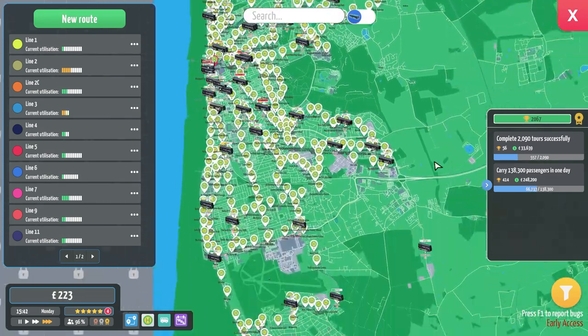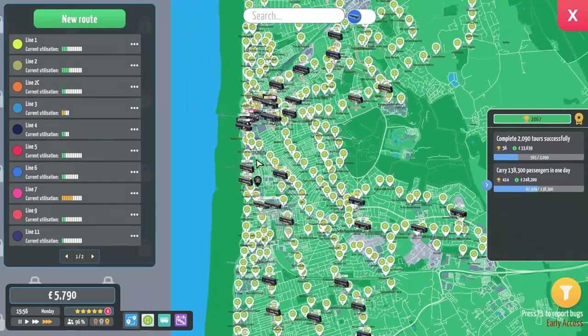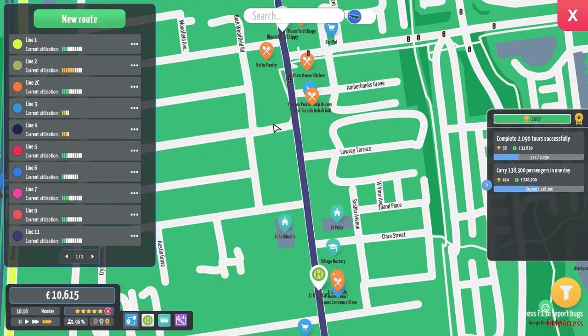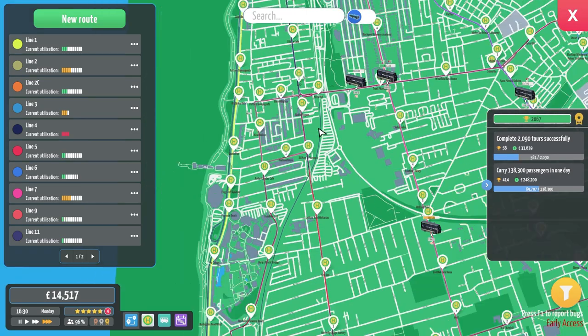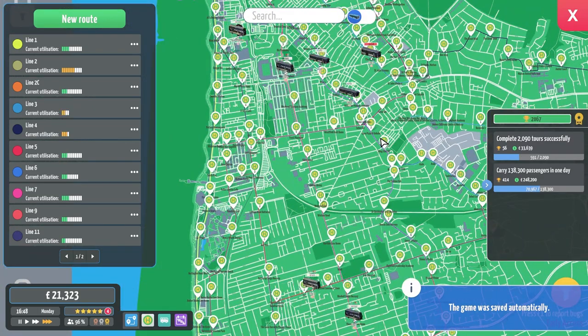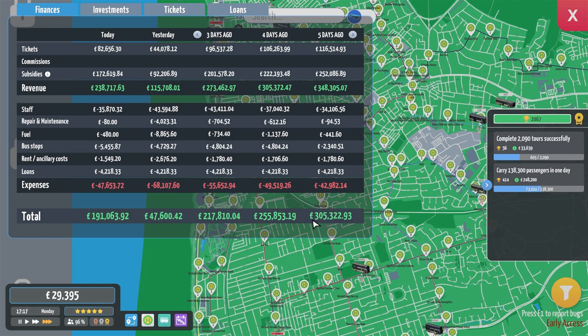Then we have the Line 26 — the first bus stop is literally the tower, then it goes all the way down the prom to the Pleasure Beach, and then for some reason goes round and utilises Yeadon Way to get back. We will see which route the bus actually takes because we're going to install the bus stops and let it go its way. We're making 191,000 profit on the day — we've had previous days where we made 300-odd thousand, so maybe we'll hit that today.